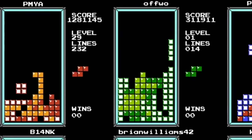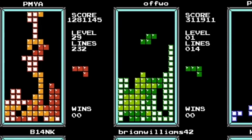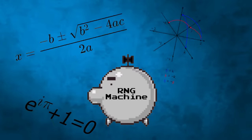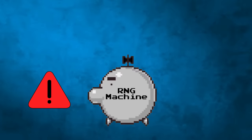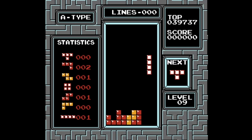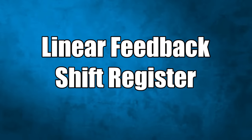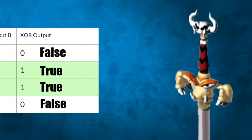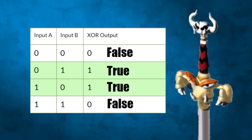A score without video proof isn't terribly interesting on its own, but a community member working on a tool that analyzes RNG seeds for Tetris put PMYA's 1.28 score into the software, and it determined that the seed he played on wasn't possible. To understand this, we need to look at how RNG works in Tetris. On the technical side, the game uses something called a Linear Feedback Shift Register, or LFSR, to produce randomness. All you need to know is that an LFSR performs an XOR function on a sequence of bits in memory — a logic gate that will only return true if one of the inputs is true — and as it operates on the bit sequence, it changes the value of the LFSR.